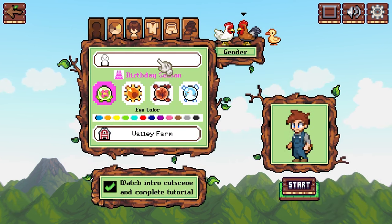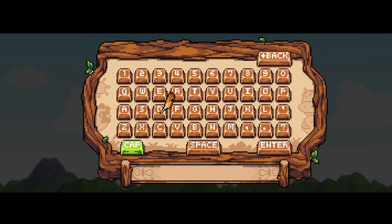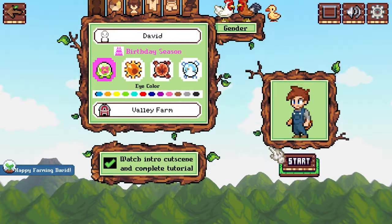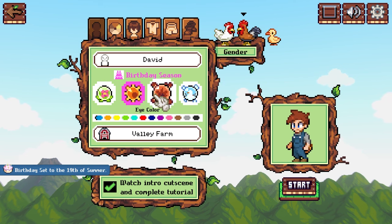Let's click New Game. Right here is where you insert your player name. You can click it and use your mouse, or if you're on a controller you can use the d-pad to navigate. You can also use your keyboard and type it in. Press escape to exit, then press enter when you're done.